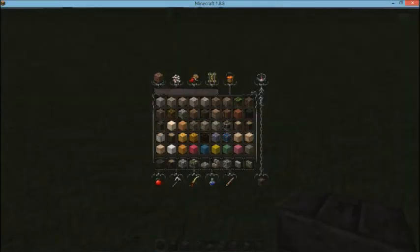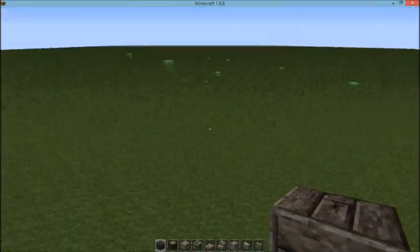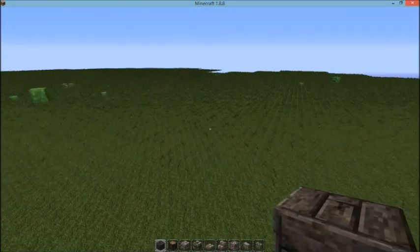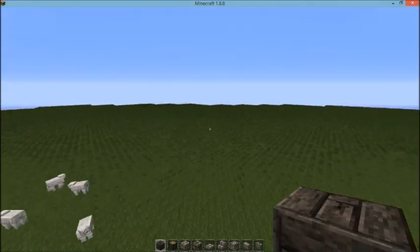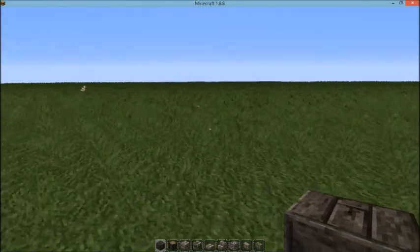Hello YouTube! This is ZeroEcho with a water fountain tutorial. I don't know why I have like 5,000 creatures in this area but we're just gonna go ahead and jump this way a little bit and get to working.